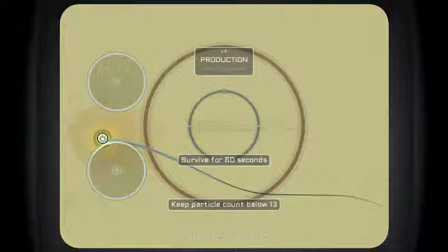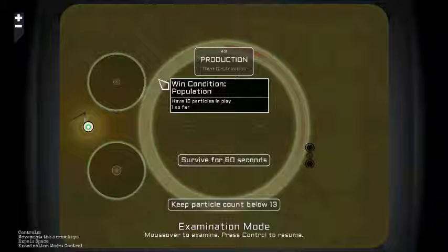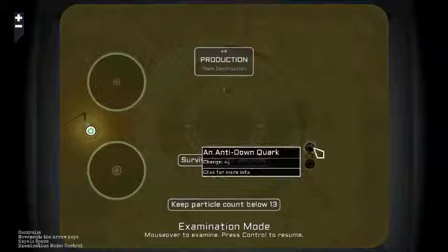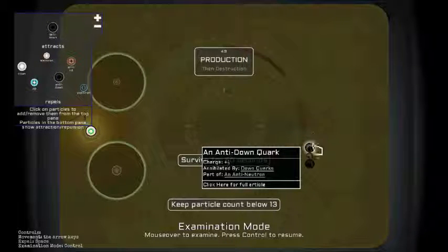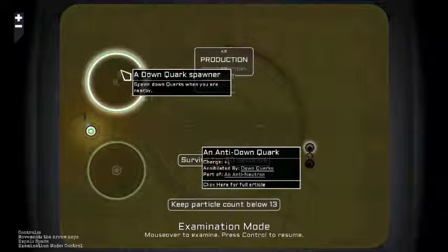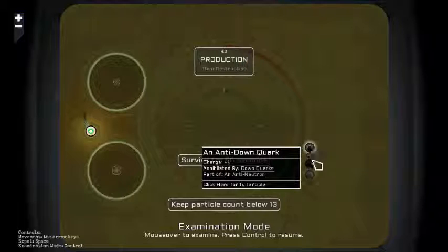Alright, I'll head over to the left hand side. So basically, in this level, this is another survive and keep particle count below a certain number level. Basically what's going to happen is a bunch of anti-neutrons are going to keep spawning over here, and you have to use a spawner, down quark and up quark — that should be an up quark spawner — to make enough particles to destroy these.